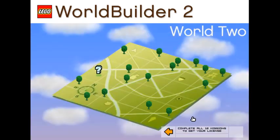Now we can move on to world two, which is the city world. There are still going to be some jungle elements — the lion is still going to be in play. This is the second and last world; there are only two worlds in this game. Complete all 12 missions to get your license. Not as many levels as World Builder 1, but these levels are much more challenging. We're going to take on world two in the next episode. Until then, this is Joe Cool 10, signing out.